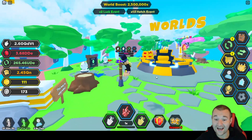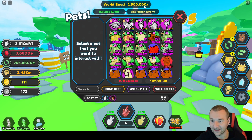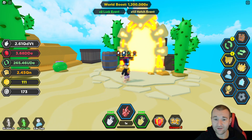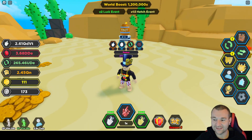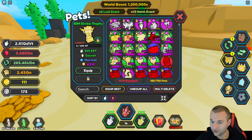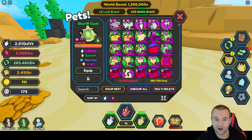The summer event did end, and before it did I hopped on that egg because it was giving a 2 million world boost — as opposed to the Wild West which was only giving a 1.2 million boost. You had to sacrifice hatching some of the newest secrets for that tap boost, and that's exactly what I did. But I was lucky enough to get the 50 million divine trophy. It's number 310, my first event secret in a long time. I'm happy to get it since there are only 300 in the normal version.